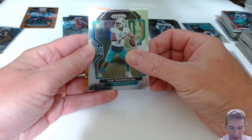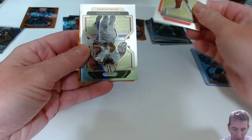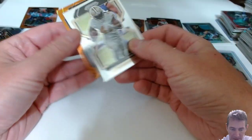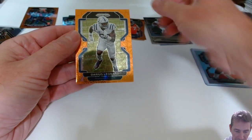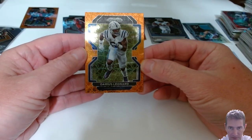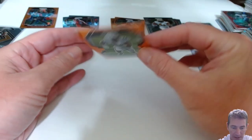Tua Tonga-Valova. Mikol Harman. Alvin Kamara. And a Darius Leonard orange. I like Darius Leonard - he's a hell of a pass rusher, good player. Not a bad hit there.